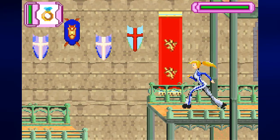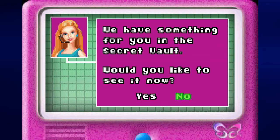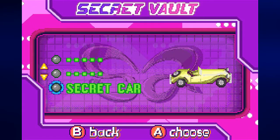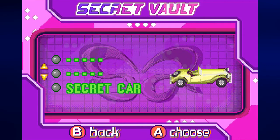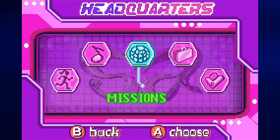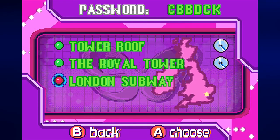We have another password: C, B, B, D, C, K. Let's go ahead and see what's in the secret vault — we have a secret car. We will be driving a car later on in the game, but we won't be using the secret car yet because I'd rather show off what the original car looks like. So let's go back to England and do the London Subway.